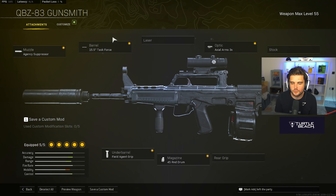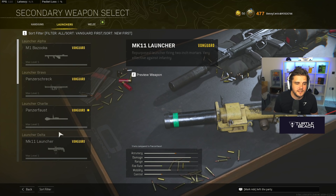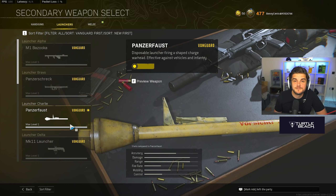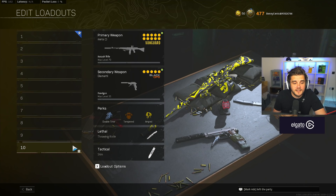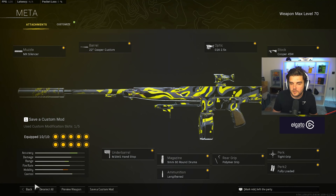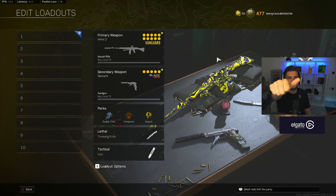For one of our final setups we've got the QBZ — alongside the Vargo, the other Black Ops Cold War AR that's viable in Warzone right now. Build: Agency suppressor, 15.5 inch Task Force barrel, Axial Arms 3x optic, Field Agent grip, 45-round drum mag. I'll also be honest — explosives are ridiculous right now and nobody is running EOD, so if you want easy kills that's one way to do it, though I'm not proud to mention it. Those are my top 10 loadouts — let me know in the comments, subscribe if you're new, and smash that thumbs up!